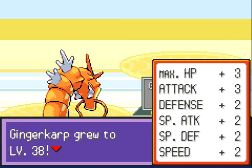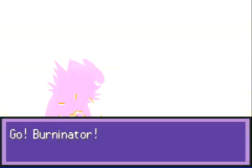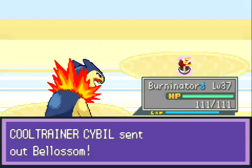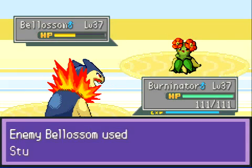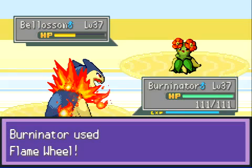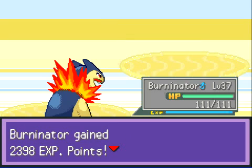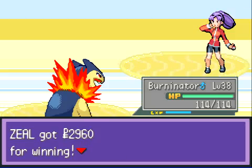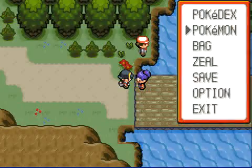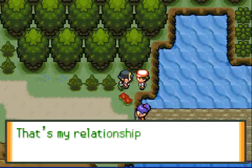Now my Ginger Carp is level 38. Her second Pokemon is a Bellossom, which is an evolved form of Gloom. Gloom can either evolve into Vileplume or Bellossom — I think it's the Sun Stone that evolves into Bellossom, and the Leaf Stone for Vileplume. Either way, it tries to Stun Spore, it misses, and I'm just gonna Burninate it to death because Burninator just Burninates these Grass types. Burninator is now over level 38. Good job, Burninator. And I just beat Cybill — that's a weird name, kind of like Cyborg. Is that a real name? Someone can leave a comment.